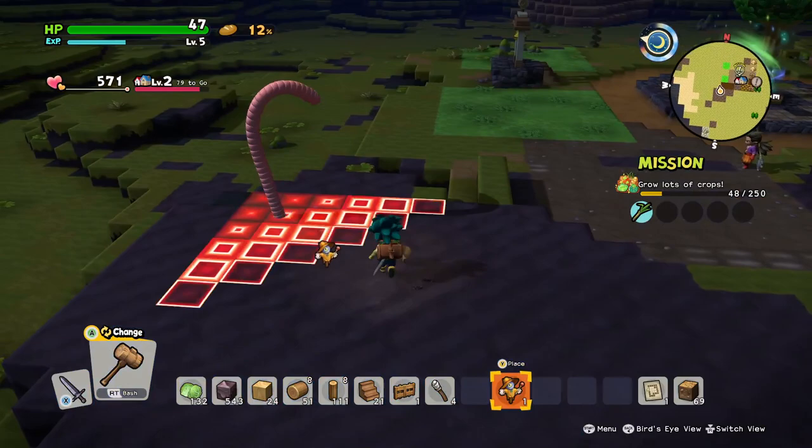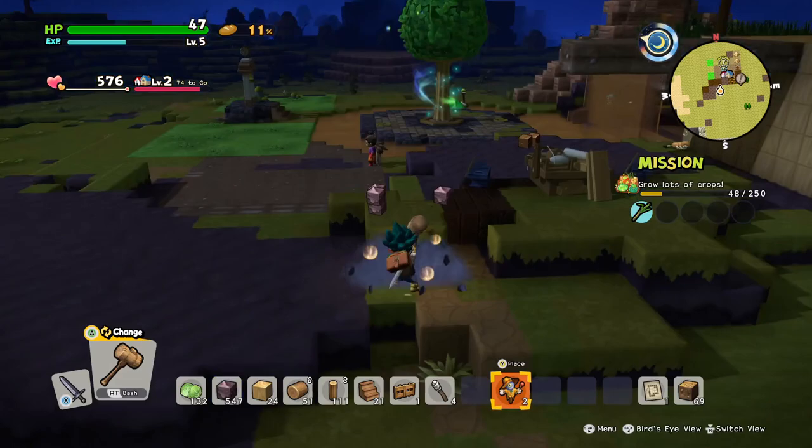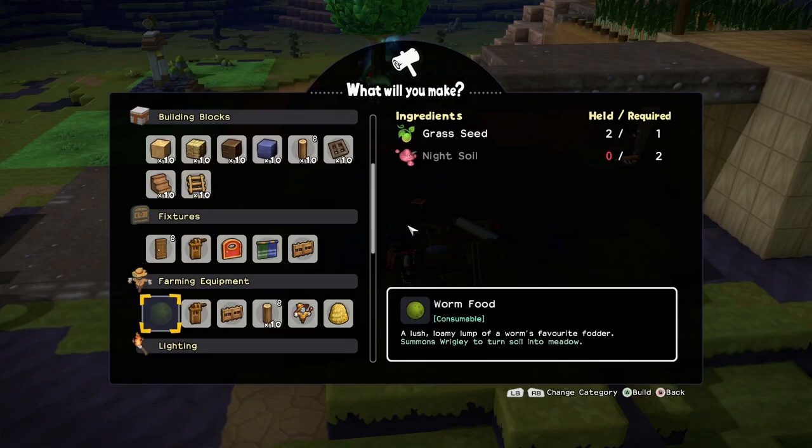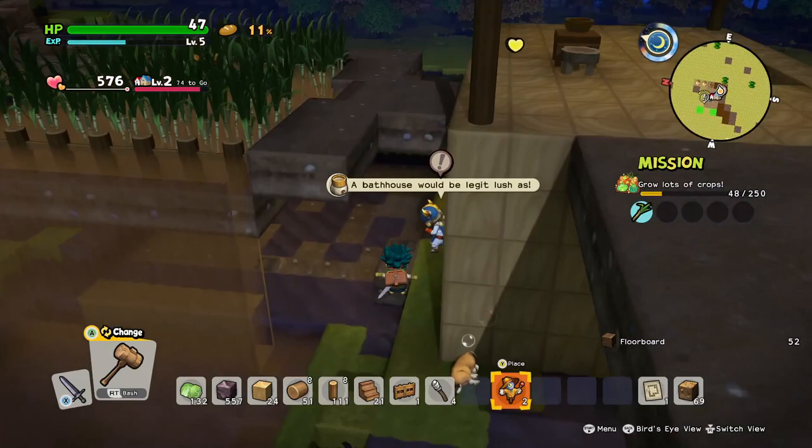I just realized I should probably be using worm food, shouldn't I? To just turn it all into grass. Yes, that would actually make a lot more sense than doing what I've been doing. I need night soil to make worm food, but we don't have access to night soil yet. We'll worry about that later.